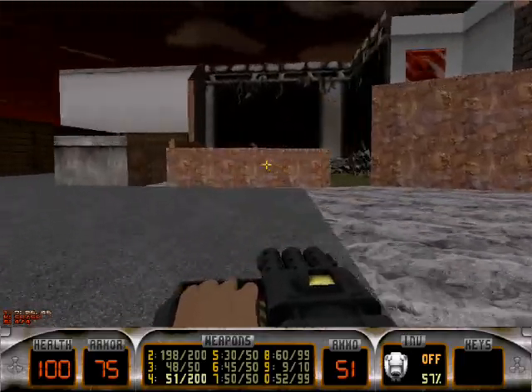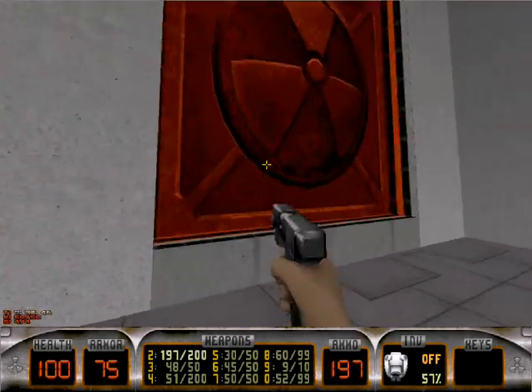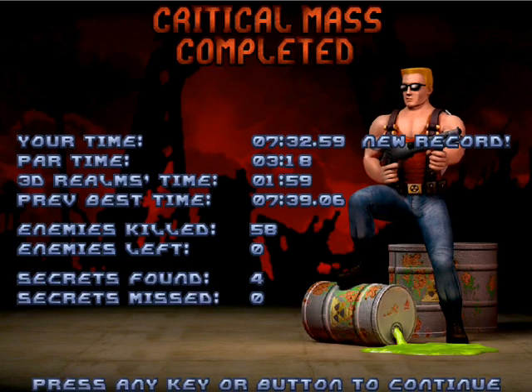Alright, so with that all out of the way, we exit Critical Mass. An interesting little map, full of little gimmicks and tricks and traps and all sorts of other neat little things. That first spiral staircase gave me so many problems.